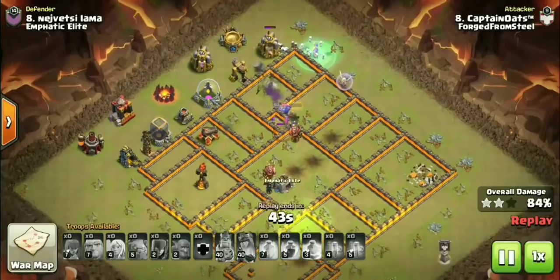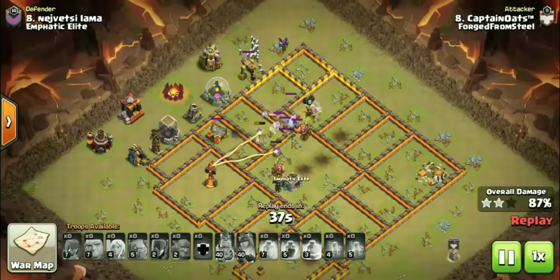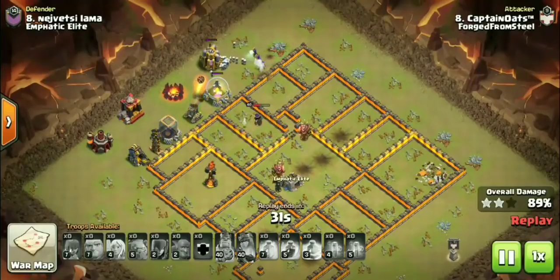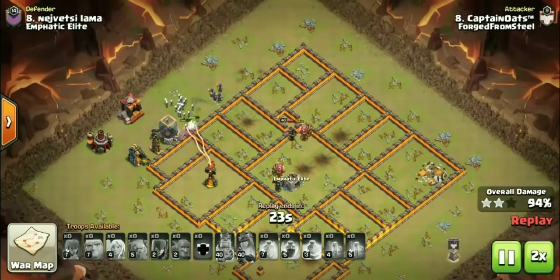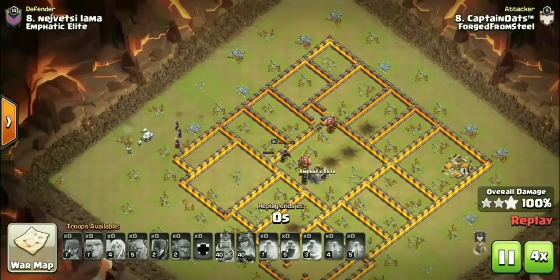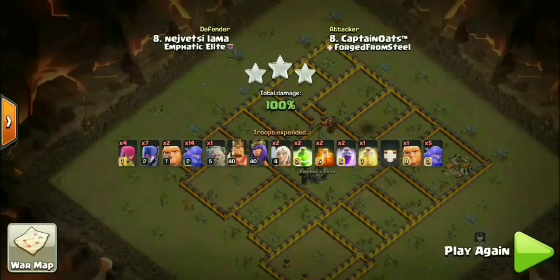It ended up completely demolishing this base. A lot of these top-tier bases often have soft CCs to prevent something like a dip, so you can send your queen in with the main push. You can see the queen taking out the Inferno Tower. Nothing but a Tesla left, still has about three Witches up, queen surviving the raid. We are seeing a surge in Witch attacks coming back to Town Hall 10. Let's go ahead and check out one of my personal favorites.